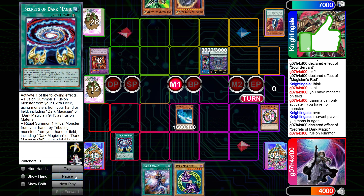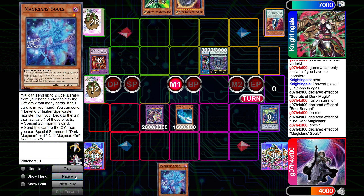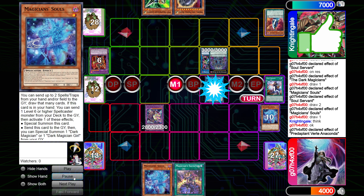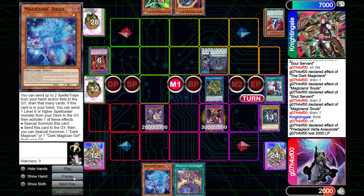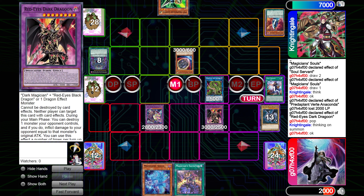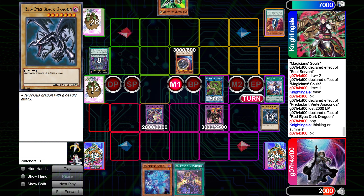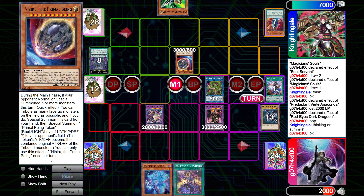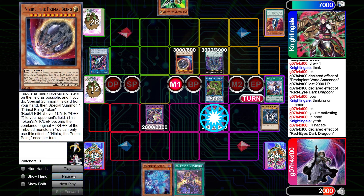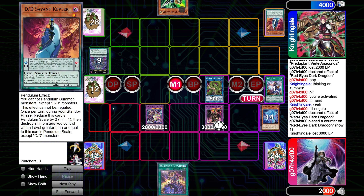Rod is going to get Secrets of Dark Magic. He attempts to Gamma Rod here — he must be a relatively new player. I tell him you can't Gamma if you have a monster on your field. But now I know he has Gamma. Secrets of Dark Magic lets me make the Dark Magicians. I put Souls on top of the deck, draw it, summon Souls, draw 2, get rid of Dark Ruler No More since I don't need it, into Anaconda. This time Dragoon is my fifth summon. He tries to Nibiru me, but I have Dragoon Negate, so I get rid of Nibiru. I pop his dude, and Dragoon becomes 4000 attack. He's at 4K, so he's done.